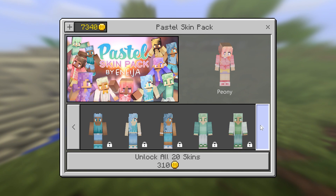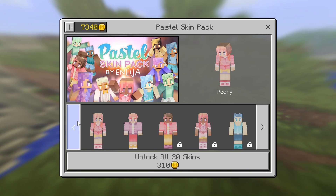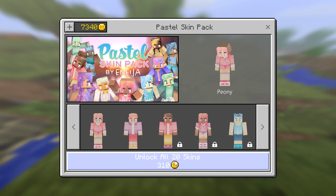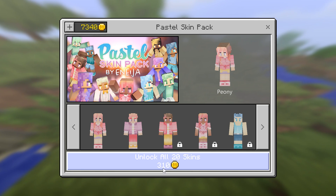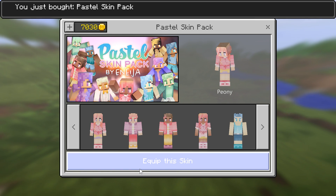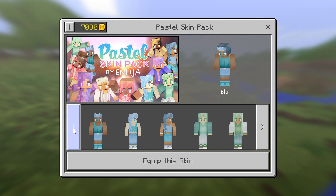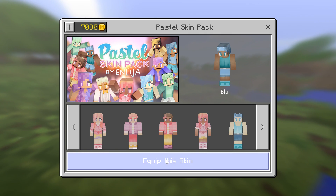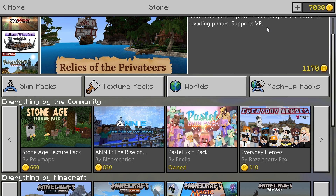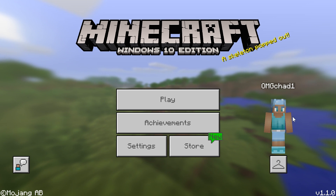Let's go ahead and buy this skin pack. This is a nice pastel skin pack where all of the skins are pastel colors. We can unlock all 20 of these skins by buying this with 310 coins. All you have to do is click and bam. Now let's choose a skin — let's do blue. Equip that skin, confirm. And there we go — I'm wearing the nice skin.